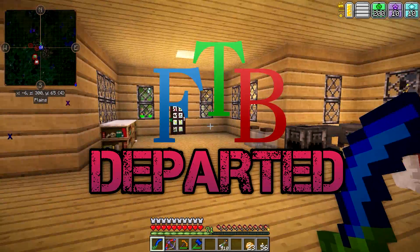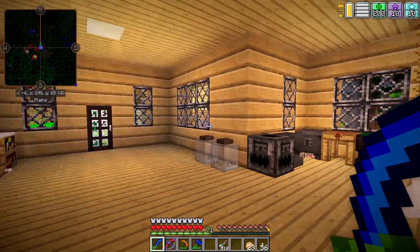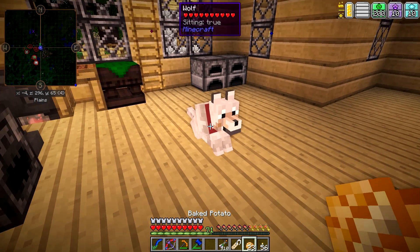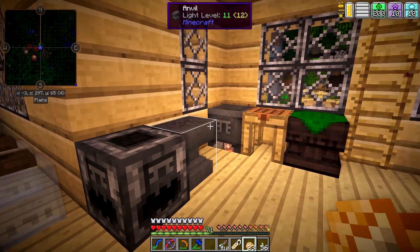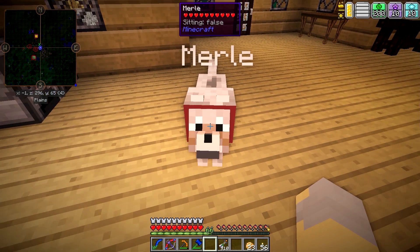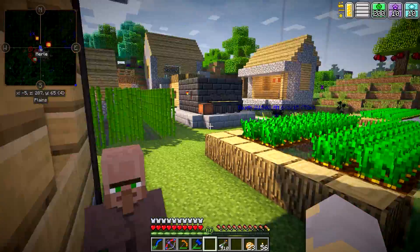Hey guys, WellsNight here, bringing you another brand new episode of FTB Departed. In today's episode, we are actually going to fight Smash. But first, we have a new friend, and we're going to name him. Let's name him Merle — because that is my real dog's name. We're just going to leave him here so he doesn't get killed by Smash.